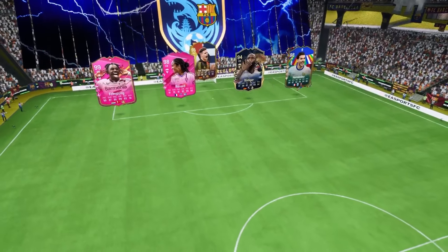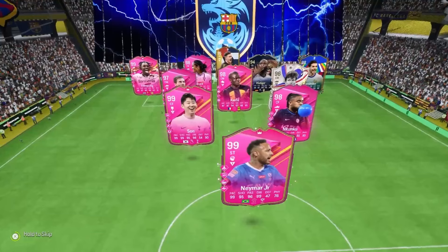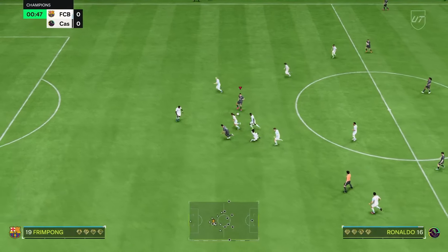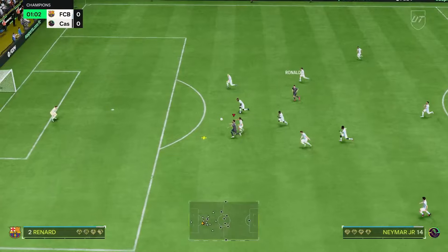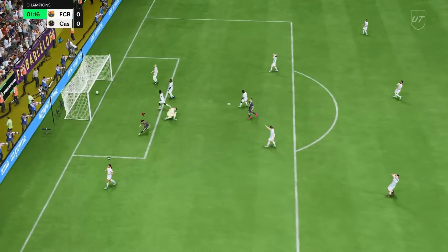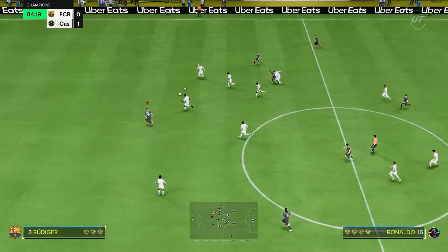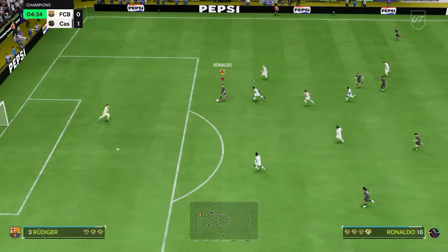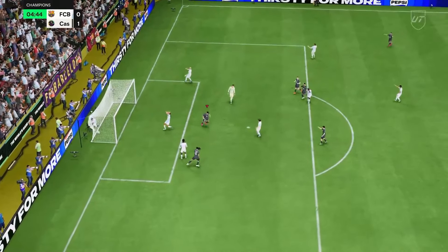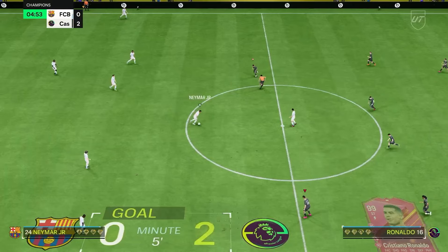Welcome back to the YouTube channel. In today's video I'm going to be showing you my front three to end off FC24. With the end of the year kicking in, these front three have been an absolute joy to play with. I finished the season, got myself the 98 Dino, then finally used up my coins and picked up the 99 Futties Neymar and of course the GOAT, 99 CR7, to finish off the front three.